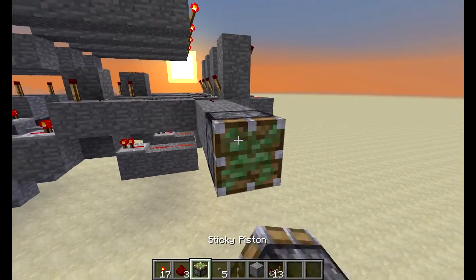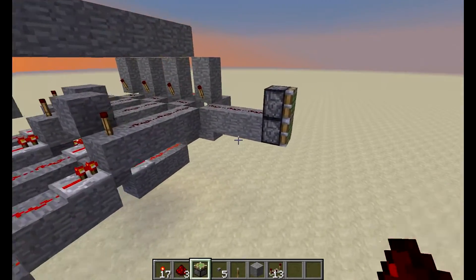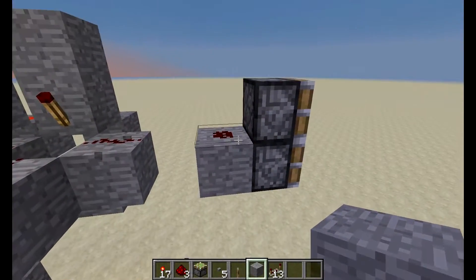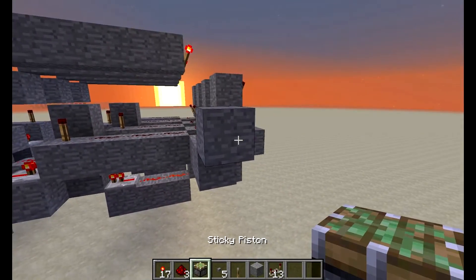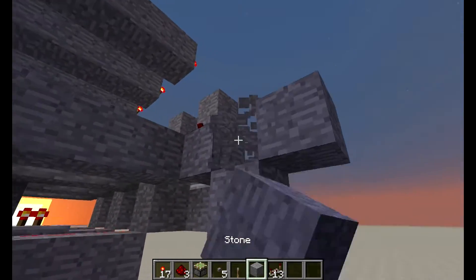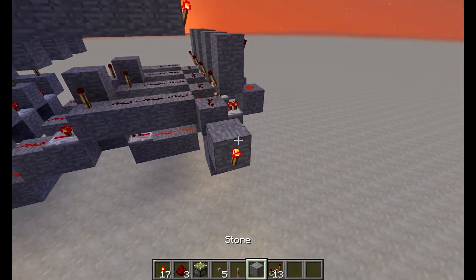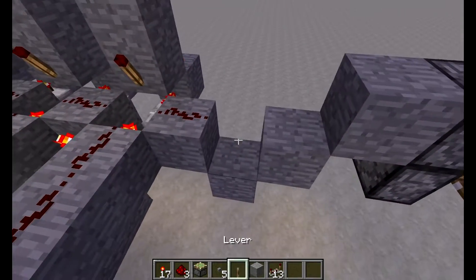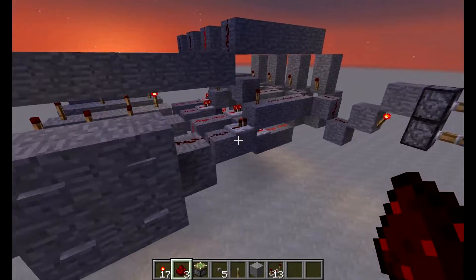I'm going to build this out so you can have this part running into a door. Going down, have a redstone torch coming off that, and a block right above with two pistons. Put blocks on the end and have redstone running right into that. You can have a piston door like this essentially.